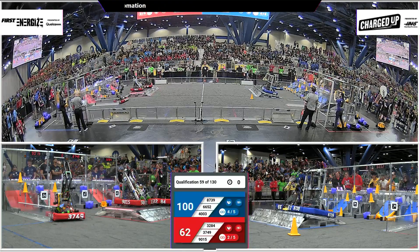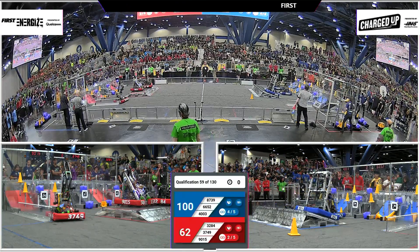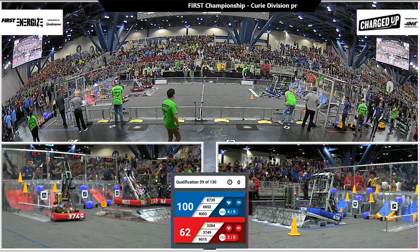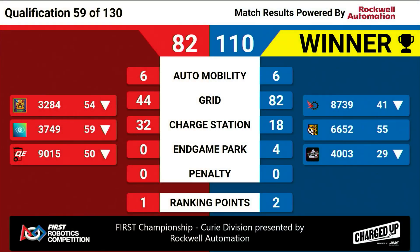But we're going to see Red Alliance docked and engaged — oh, and Blue Alliance is going to lose their grip. Red Alliance behind, but that's all the ranking points they're going to get out of this match. Red Alliance, though, will pick up one for the charge station. And that is going to mean downward motion for all the teams on the Red Alliance and two of the teams on the Blue Alliance.